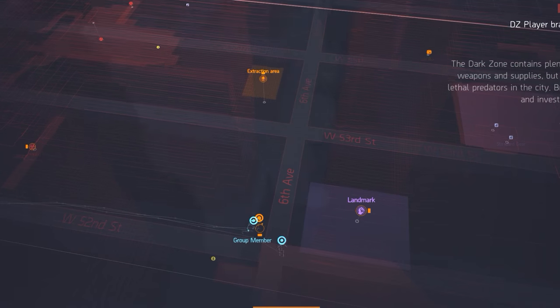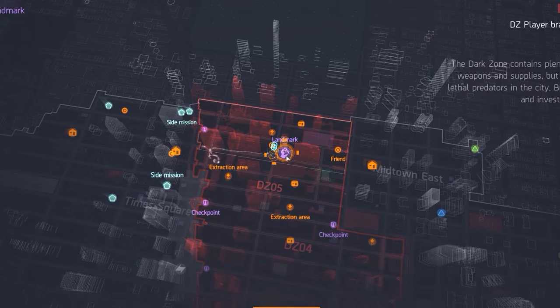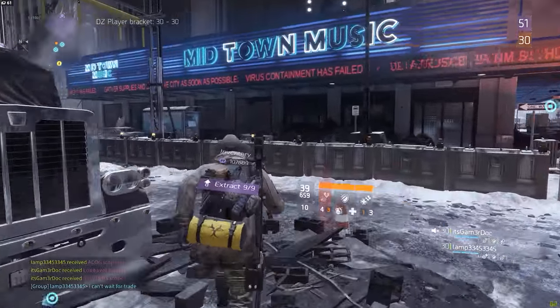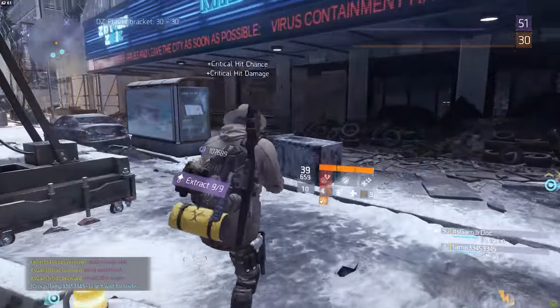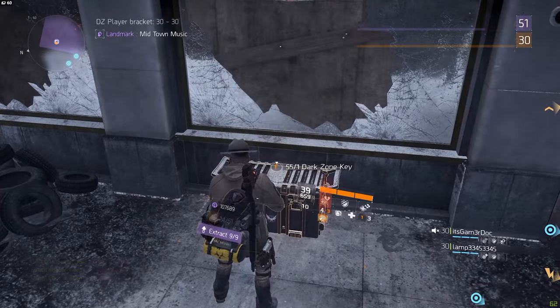Another easy chest that probably almost everyone already knows is the one right next to the Midtown Music landmark, near the intersection of 6th Avenue and 52nd Street. Simply walk up to the entrance of the Midtown Music building and the chest should be right there. You really can't miss this one.